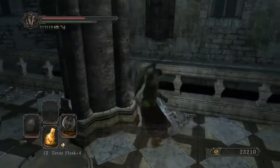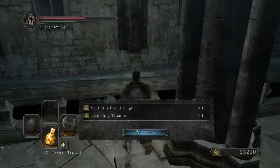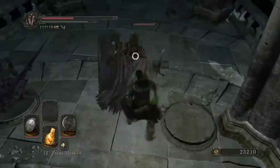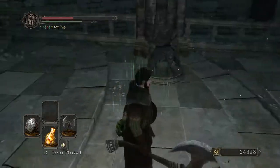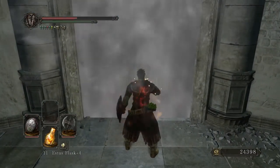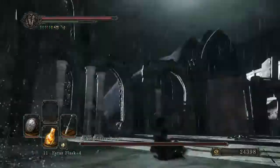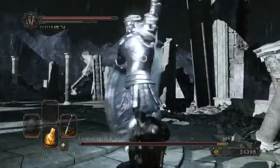If you're attempting to fight them at far-ish range like that, they're going to come in and clip you one for quite a bit of damage. As you saw, they dropped the Llewellyn set, which is an incredibly strong defensive set for its weight, but it gives you absolutely no poise, so it is a bit of a trade-off. It's incredibly light, looks really cool, lots of great fashion souls there, but it just lacks any sort of poise, so it's something you really have to consider when you're choosing whether or not to use it.